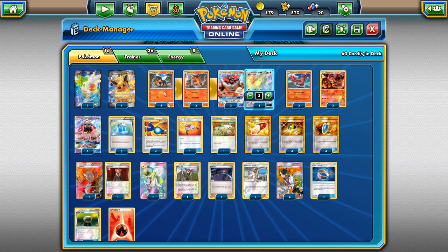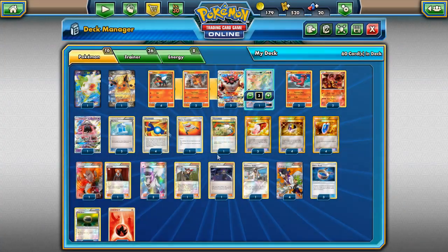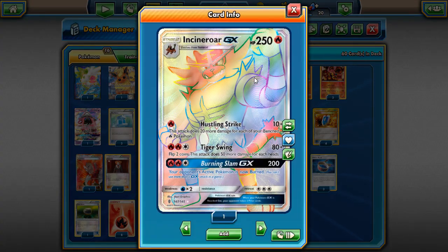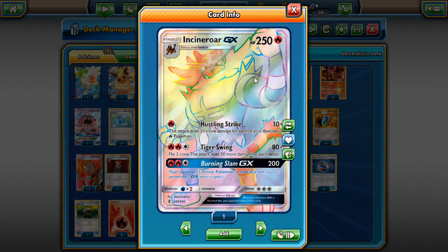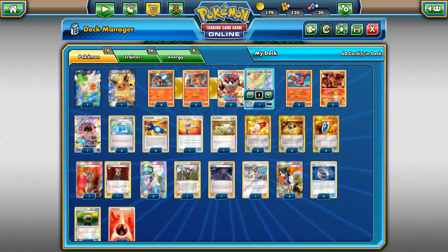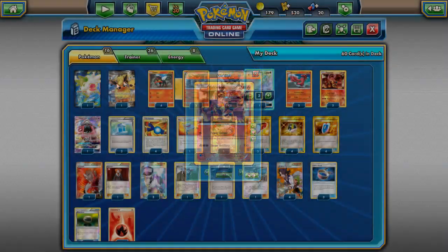We play four Litten, two Torracat — partly because Vileplume is popular right now. For items: three Max Potions, which are amazing with a 250 HP attacker using only one energy. Your opponent will struggle to one-shot Incineroar, and then you just Max Potion all the damage off and reattach a Fire energy. We play four Rare Candy going all-in because this deck isn't very good when you can't get Incineroar quickly enough — it ensures the best odds of pulling off a turn two Incineroar Hustling Strike.